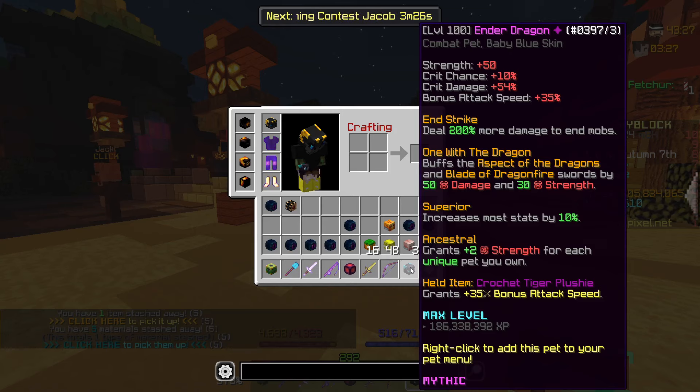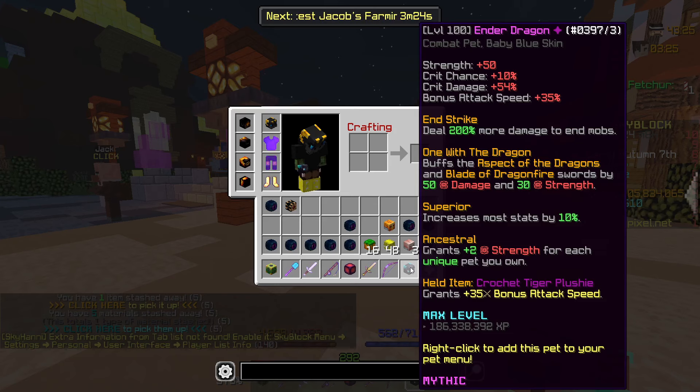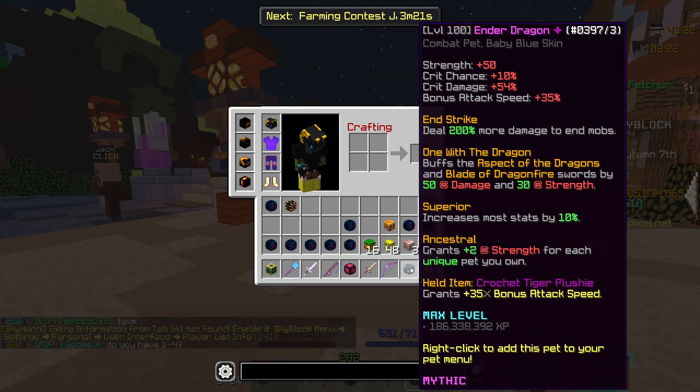It grants plus two strength for every unique pet you own, which is kind of crazy. That's more crit damage. Is everything else the same though? Is it just that stat?